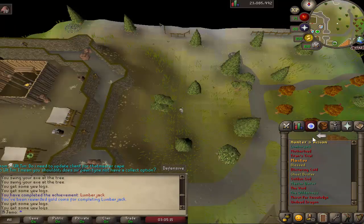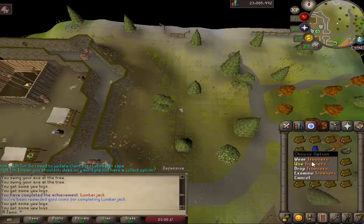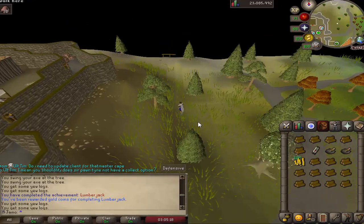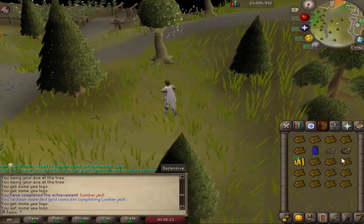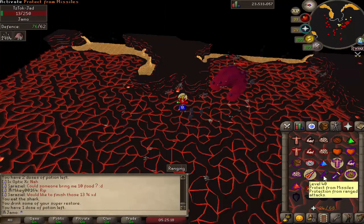So we finished the lumberjack achievement, and I already opened the mystery box on accident and got trousers. I'll take them — trousers are always not bad, I'll take them. And then you also get two clues.